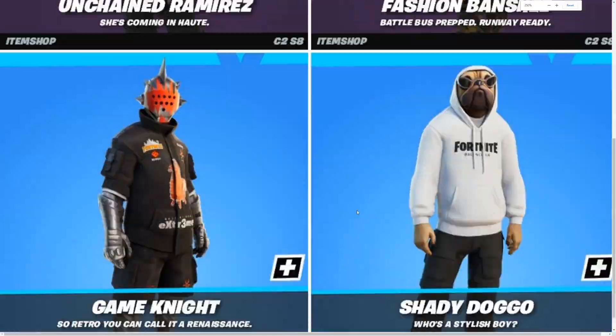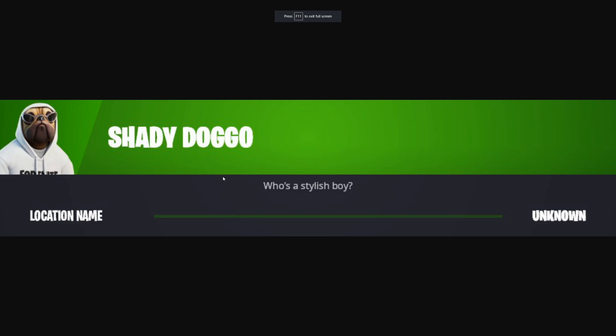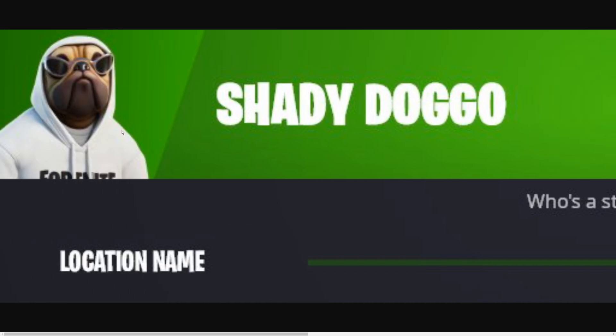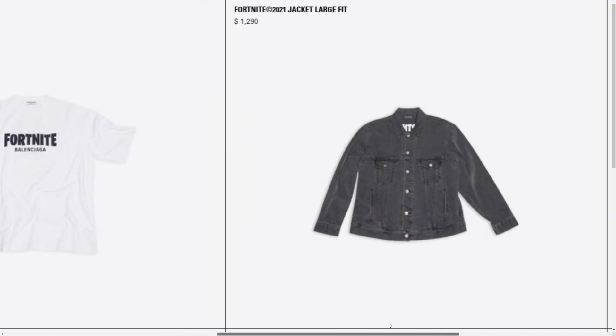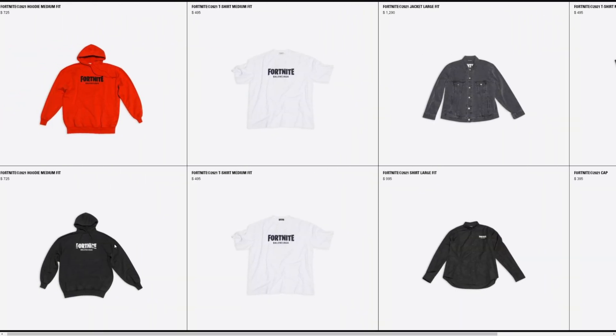Obviously we ain't buying any of those — I'm just being honest. But it looks super fire in-game. Here is another leak: we are going to be getting a Stylish Doggo NPC. The location currently says unknown because we don't know where the Shady Doggo is going to be spawned, but this is going to be an NPC in the game. A normal t-shirt for $495 saying Fortnite Balenciaga. It's just literally so overpriced — a large fit shirt for $995.